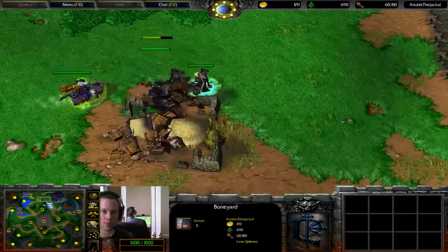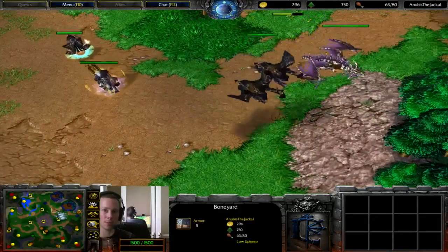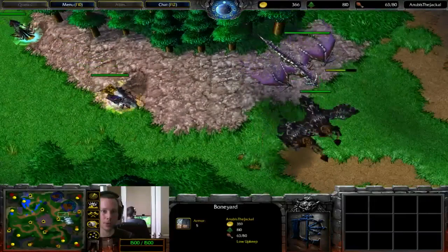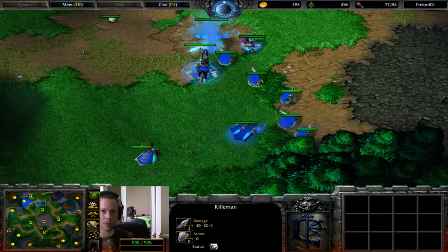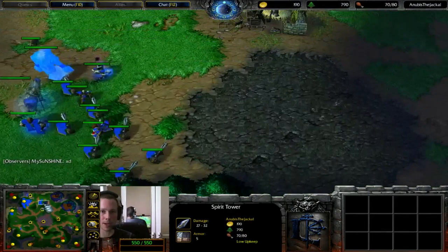Anubis is working on Frost Worms — Frost Worms are pretty damn good and not too bad versus Tanks in a 1v1 situation. In a team game it's a bit more tricky, but in a 1v1, as long as the human player doesn't have too many Tanks, you can still use your army to pick off Tanks, put them in awkward positions, fly over trees, avoid them, go for heroes. But there are a bunch of Rifles as well to help versus the Frost Worm.